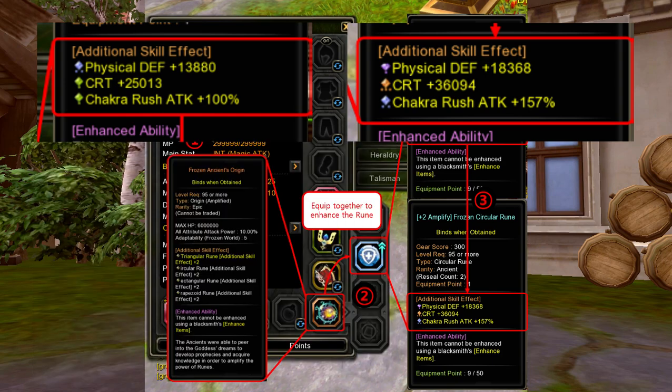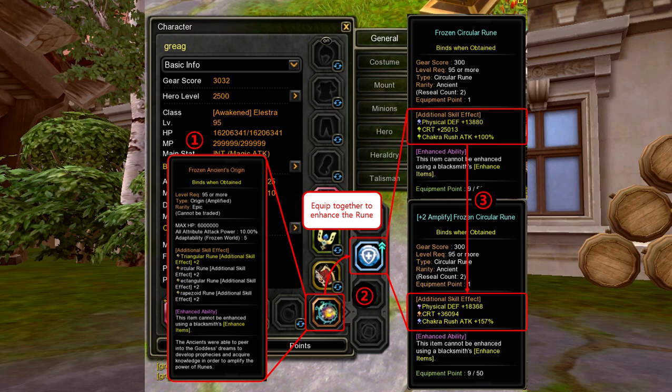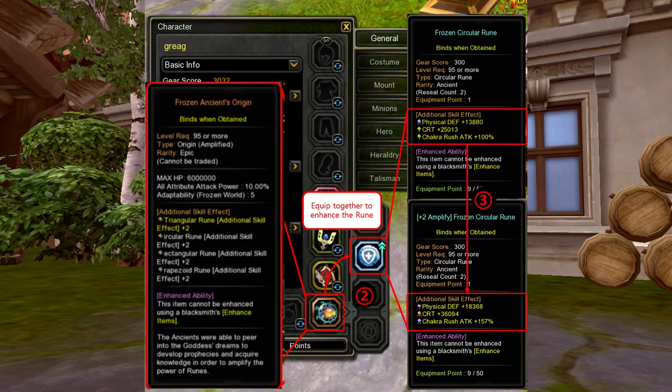Another example here is the 13,800 Physical Defense which is a stage level 5 defense stat, but with the Frozen Ancient Origin equipped, the physical defense is now 18,368, which is a stage level 7 defense stat. In this illustration, the only featured frozen rune is a circular rune, but the Frozen Ancient Origin amplifies the stats stage level of all frozen rune shapes by two stage levels for all runes equipped on your rune slots.